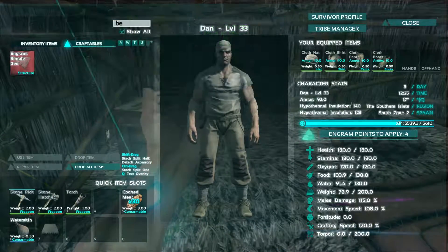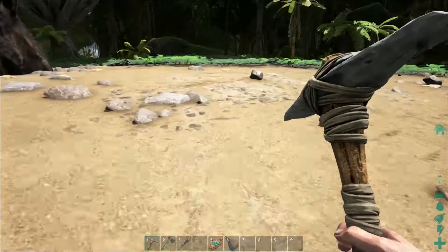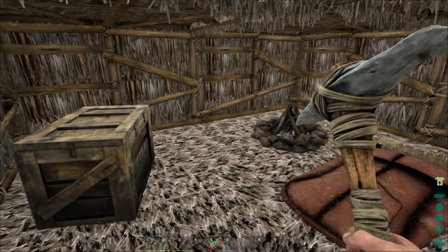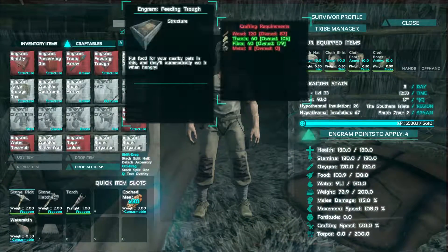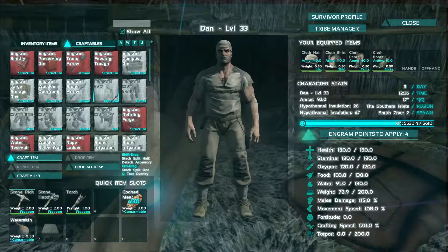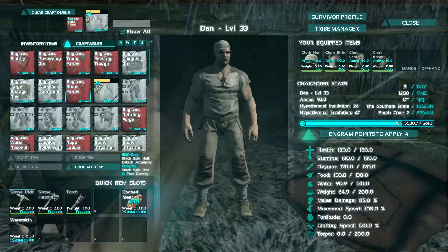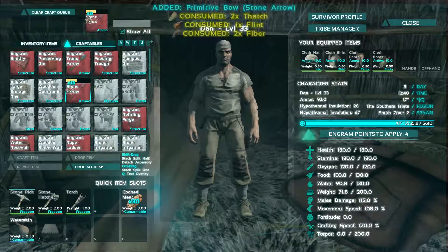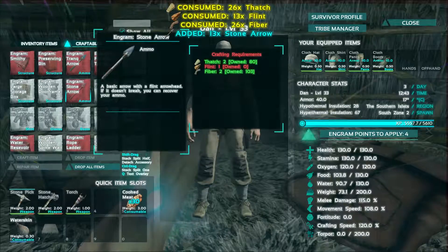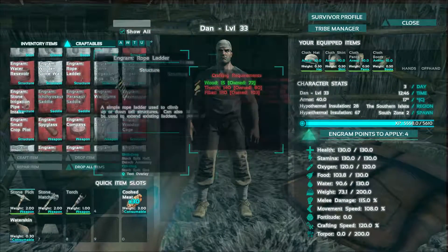Let's type in bed. We don't have enough hide — we need to go kill something. Can we make the slingshot? Because I got that last time. We can make a bow and arrow. Yeah, let's make the bow and start making some arrows as well.